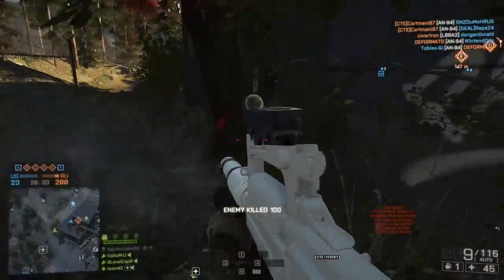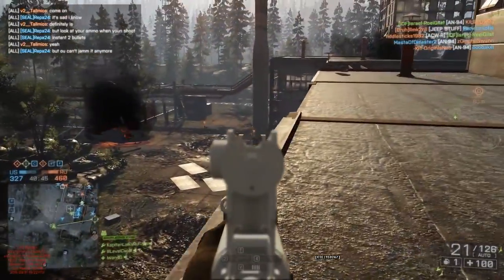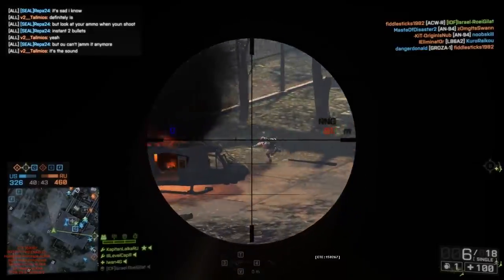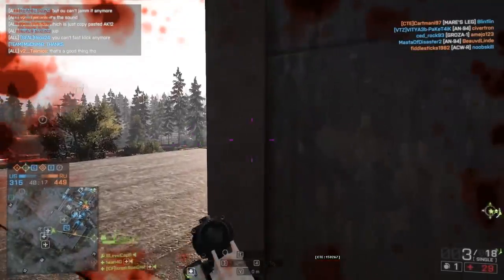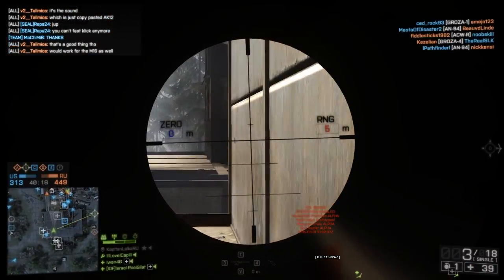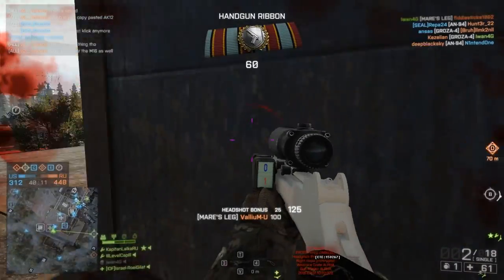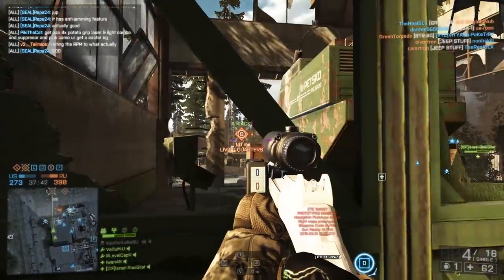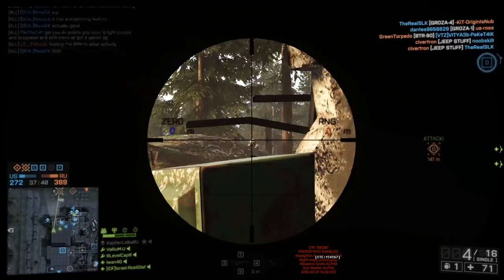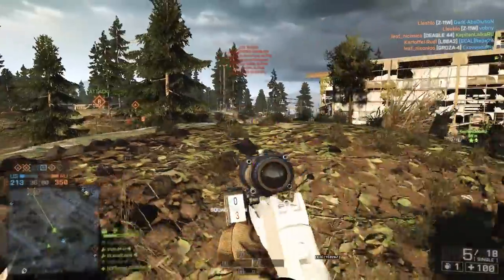Now this next gun I want to talk about is truly unique — it's an awesome addition to Battlefield 4. It's called the Mayor's Leg. This actually comes from an old TV show called Wanted, Dead or Alive. The main character in that show, played by Steve McQueen, uses a cut-down Winchester model 1892, which is basically a lever-action rifle, but he's cut it down so that he can holster it like a pistol. So if you've ever wanted a pocket sniper rifle for any class in the game, you can now get one. It's not going to be as good as your traditional bolt-action sniper rifle, but it's still pretty capable, especially in the right hands.